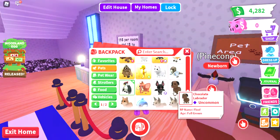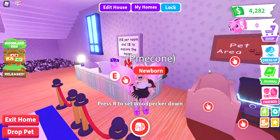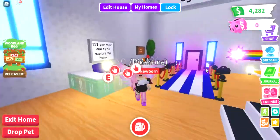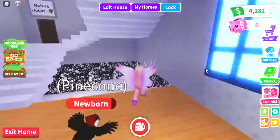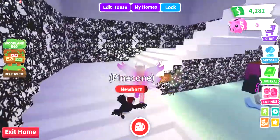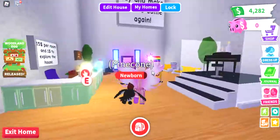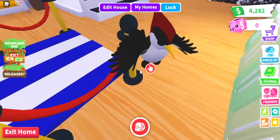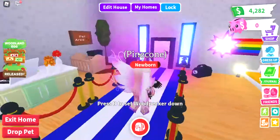Today we're gonna be going over this cute woodpecker. You can see that it follows us around — it flaps its little wings. See, it flaps, and even when it stops, it flaps to make sure it doesn't fall.